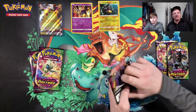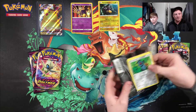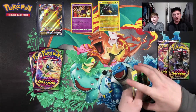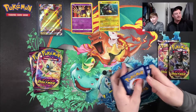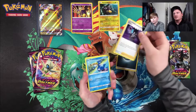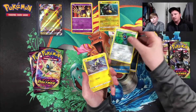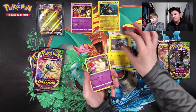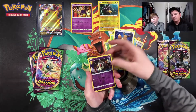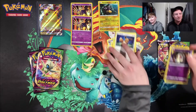Let's go ahead and get that second pack rolling. We're going to alternate back and forth with packs and see if we can't get some Vivid Voltage love out of here. Got an Allister, Cramorant, Nessa, Beldum, Blitzle, Milcery, Skiddo, Eevee, reverse Dusclops, and another holographic Zeraora — two holographic Zeraoras back to back!